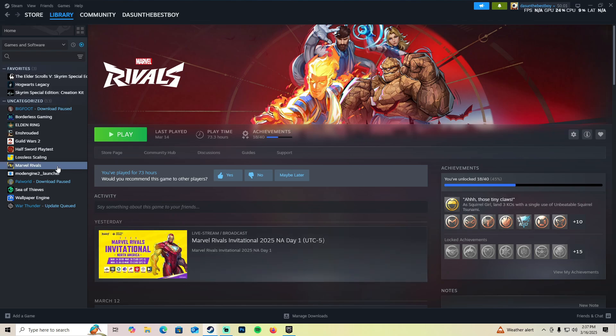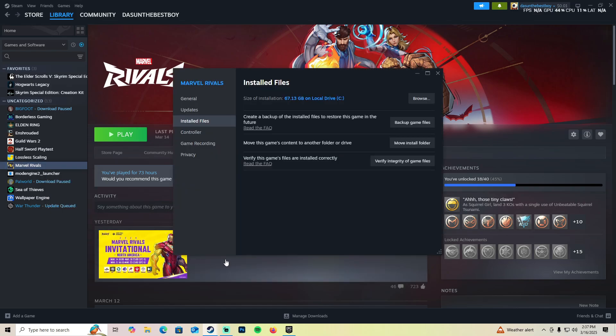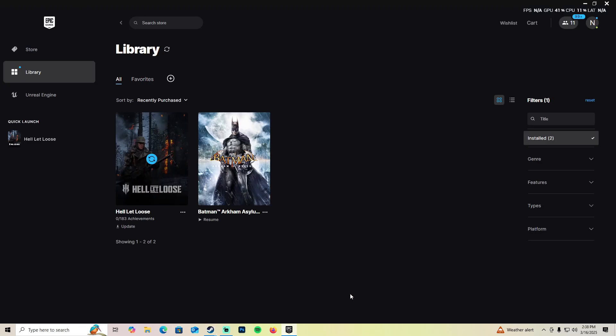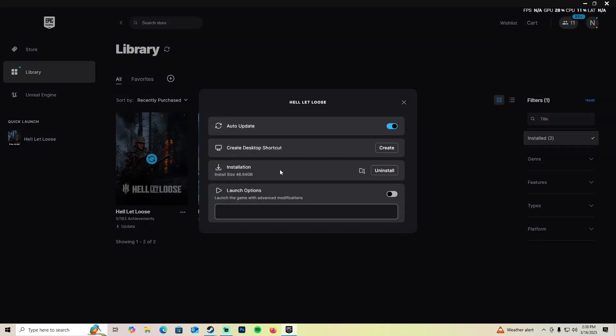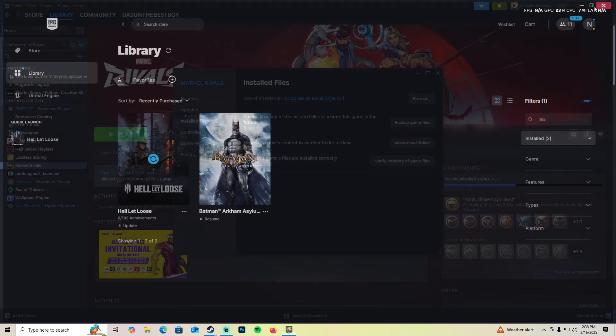The first thing you need to do on Steam is go to the Marvel Rivals game, right-click on it, click on Properties. In Properties, go to Install Files and click Browse to open up the Marvel Rivals game folder. In Epic Games, click the three-dot menu, go to Manage, and click the option that opens up the install location folder for Marvel Rivals.